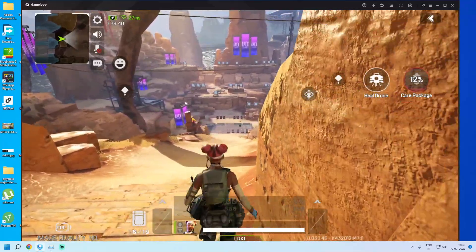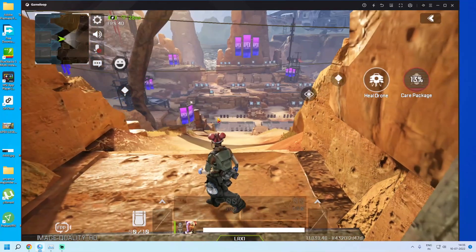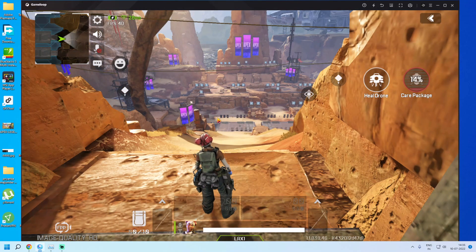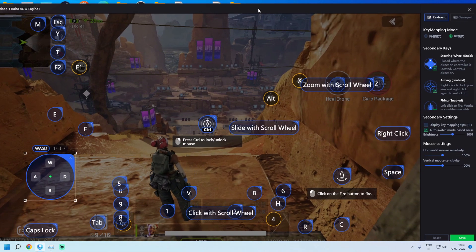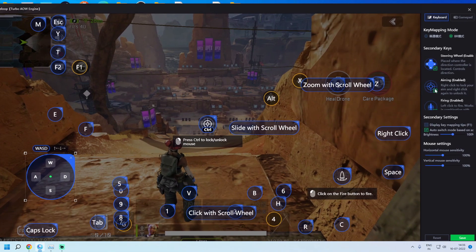The mouse arrow is not getting locked. So what is the fix? You will have to do everything carefully or it might not work. First, open key mapping. In the first step, we will fix three things — we will uncheck all three and click Save.